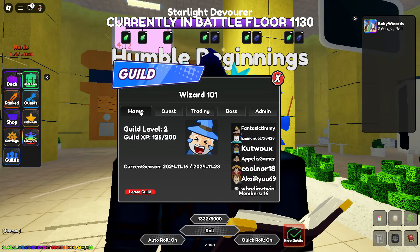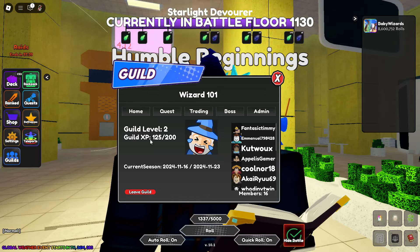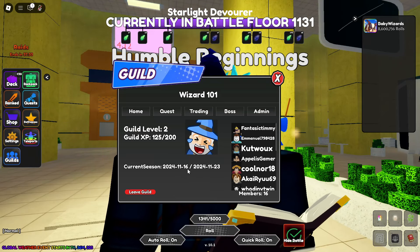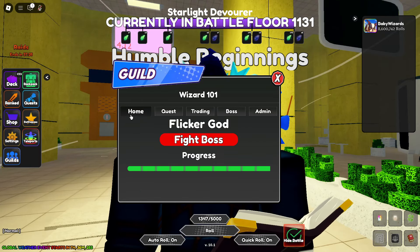Looking over at the guild home tab, you'll notice that my guild level is level 2, my guild XP is 125 out of 200, and there's a guild season over here. Currently the guild season doesn't really mean anything at the moment — all it really means is that at the end of the time your boss is going to reset and rotate to a new boss.